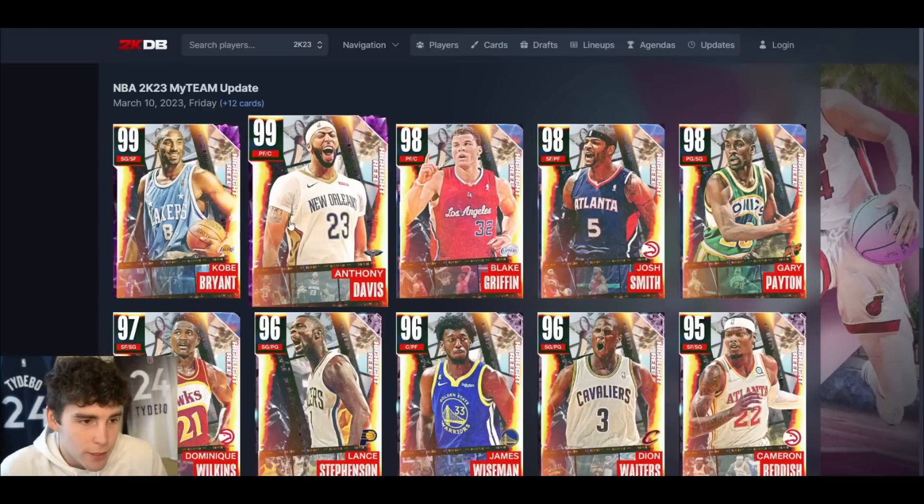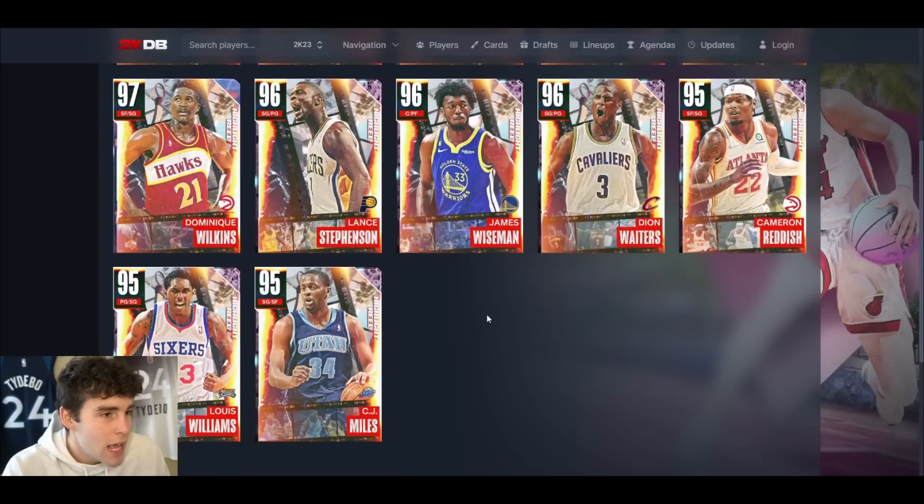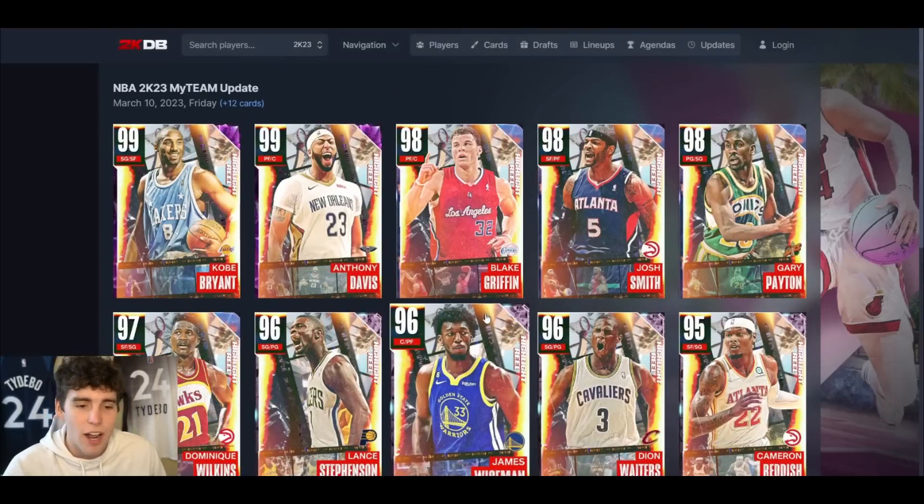Here's how I'd rank these cards: obviously both Dark Matters are top two at their respective positions. For Galaxy Opals: Gary Payton number one, Blake Griffin number two, Josh Smith number three, Dominic Wilkins number four. For pink diamonds: James Wiseman number one, Cam Reddish number two, Lance Stevenson number three, CJ Miles four, Dion Waiters five, with Lou Williams being the worst pink diamond. Overall, really solid content drop from top to bottom — I'm really liking these Friday drops. Drop a like, subscribe, and as always I love you guys, have a blessed day.